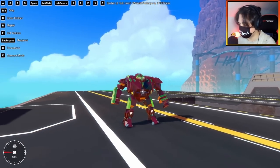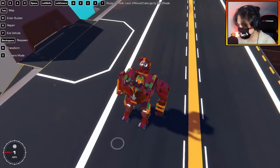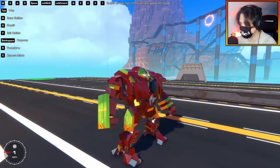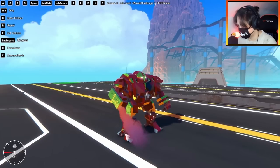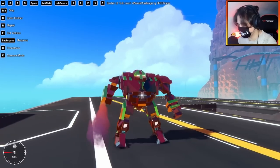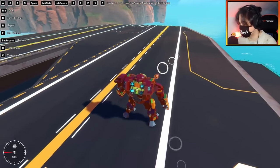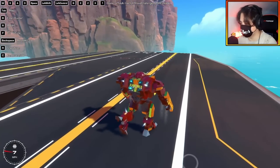We also have number one — what does that do? Oh, number one pops out the helmet so you can see the Iron Man inside, that's neat. And then Z — oh wait, Z disperses the sleeping gas, just like in the movie, that's so sick! And then X — of course we have a chest missile. That is too cool.